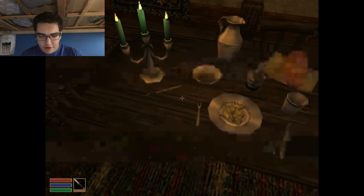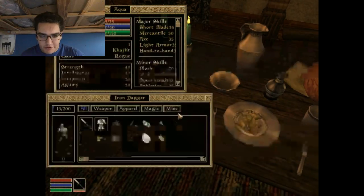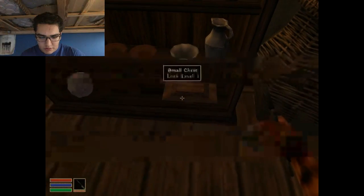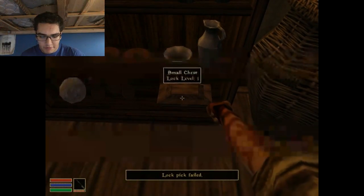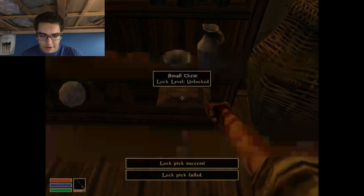I remember that there's a lockpick. Equip lockpicks in the inventory menu. Try picking the lock on a small chest on the shelf. That's exactly what I'm gonna do. Lockpick failed, lockpick failed. Come on. I believe in you. I believe in you. There we go.